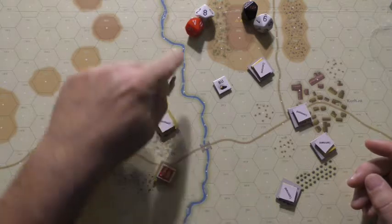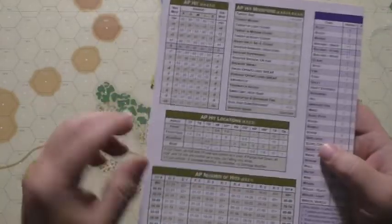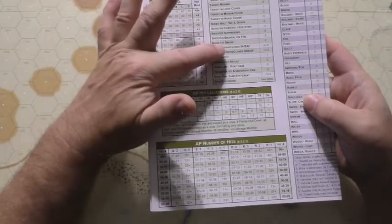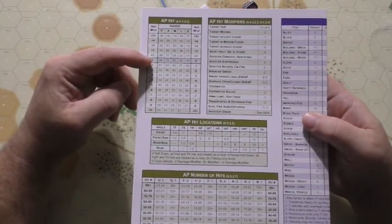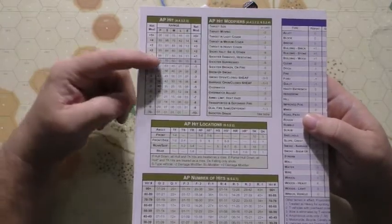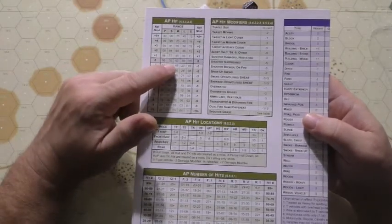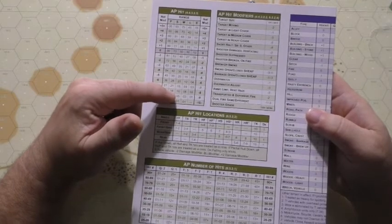Now we need to know what to roll to hit or destroy the target. We come to game card A - there are two tables we use during this phase: the AP hit modifier and the AP hit table. Starting at 0 on the base line, we get the range. From the data card, the ammunition is AP and we know it's short range, so the base number is 70. You need to roll 70 or under to hit the German tank.